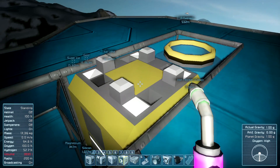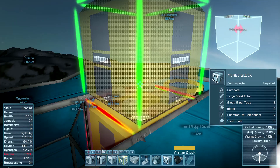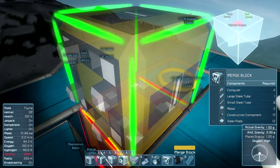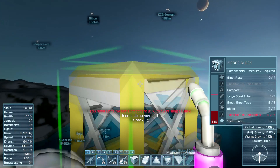Hello everyone, welcome back — it's Space Engineers Plus Me, episode 18. I'm Enigmias, and today we're beginning phase two of the build for our massive atmospheric mining vessel with support aircraft. I put a merge block in the ground-based unit, and now we're adding the second merge block that will interface with it.